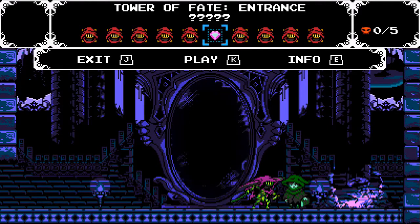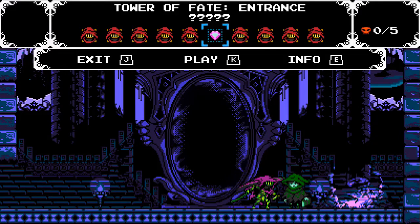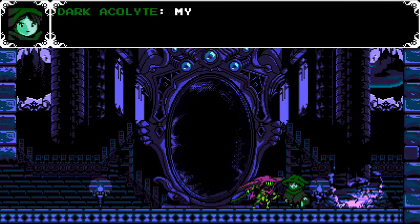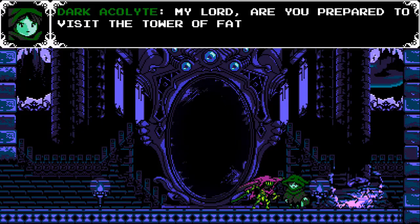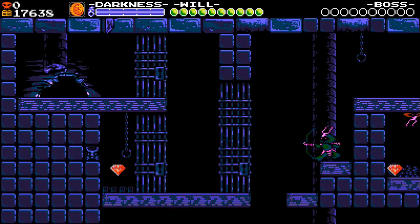It's time to go after the enchantress after she's tricked us and turned us into her knight-gathering pawn. I'm prepared and 100% ready. I love how Specter Knight jumps down into the dungeons to start this level.